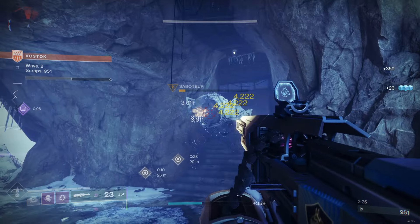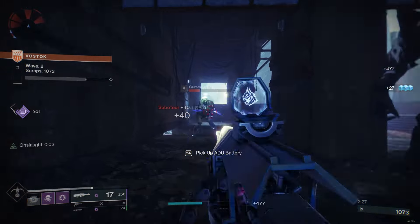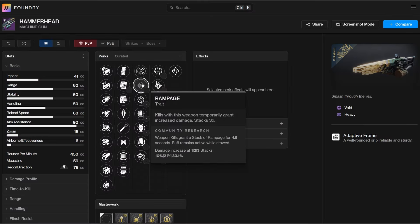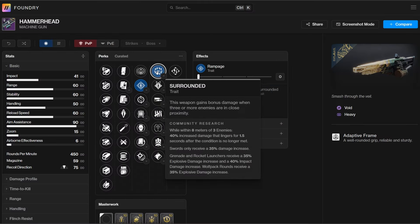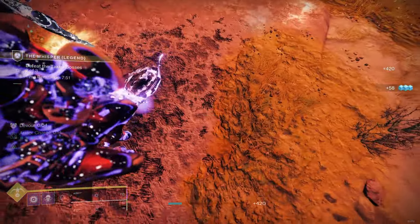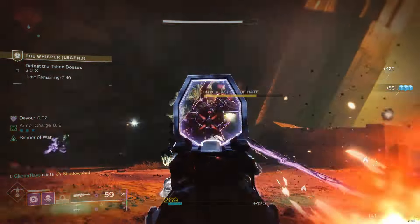The Brave Arsenal reprised Hammerhead has been getting a lot of attention recently, with some of the best add clear perks in the game. And with Rampage in the third column, you can get some pretty spicy double damage combinations as well, or with Target Lock you can put out some respectable sustained damage against certain mini-bosses.